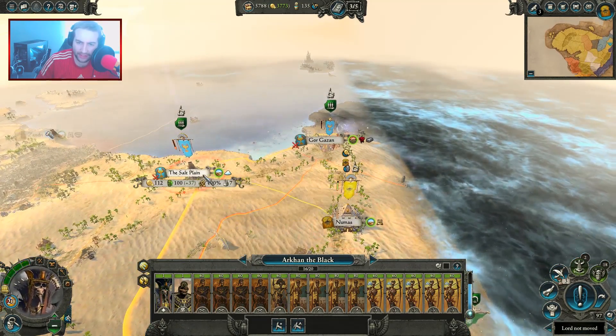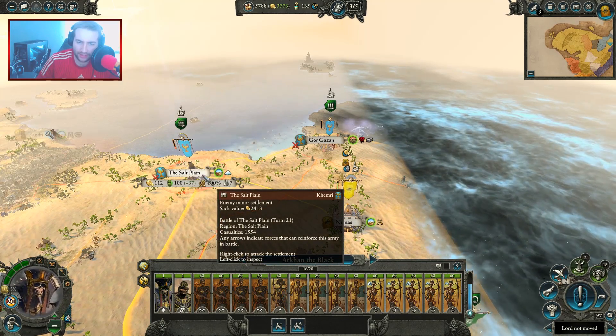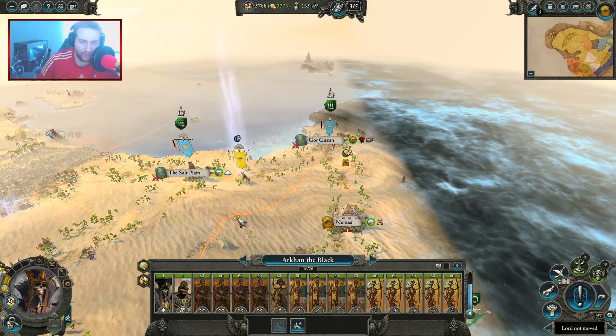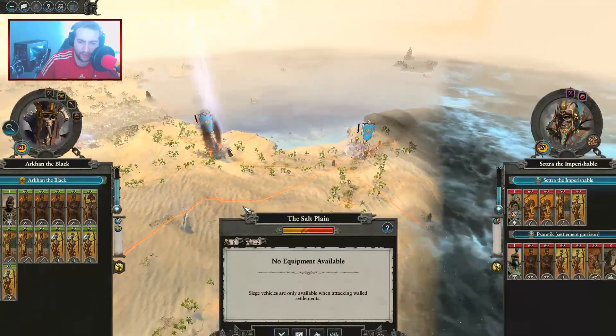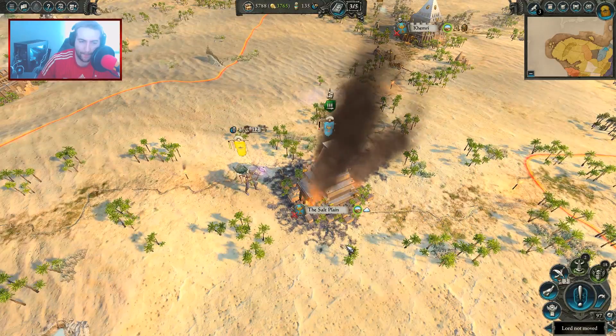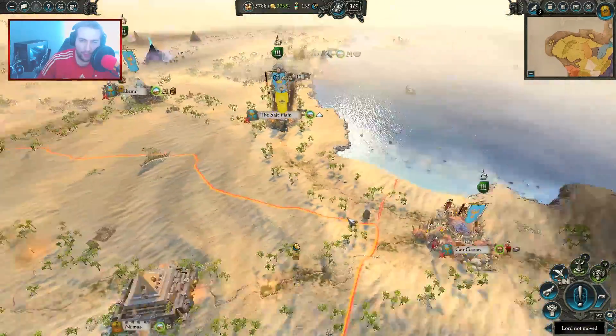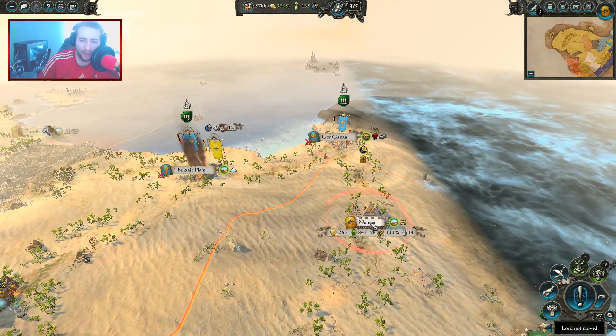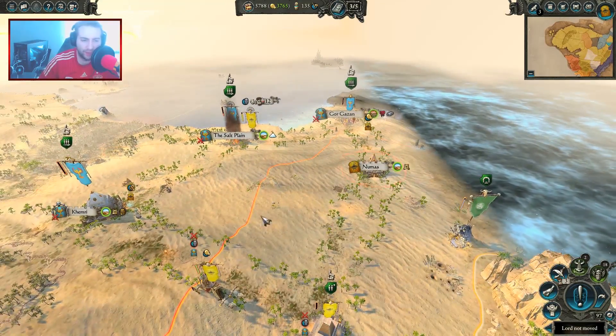I want to take the Salt Plains — I feel like that's the next target. Arkhan's going to just charge in. I've got two agents actually, I can join up. I think we'll make this a special length episode as well, guys — I was in the mood. New thumbnail, new beginning. We're going to make this half an hour or so in length.